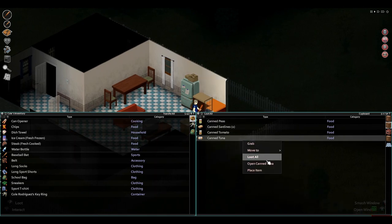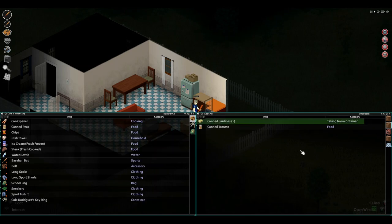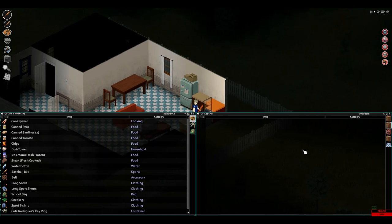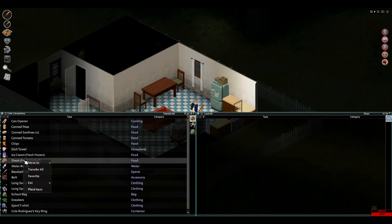Let's just grab everything. Just loot everything. I'm pushing all the buttons — it's not working for some reason, so I'll just have to deal with it. Let's do the steak — fresh, cooked. Eat half, see if that helps any. See what these are.